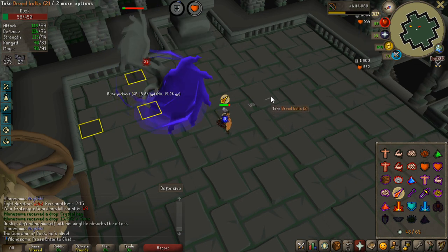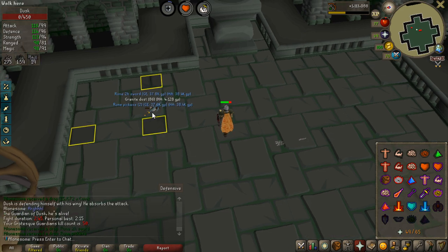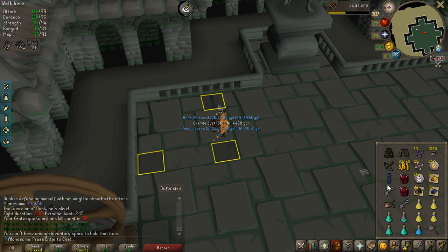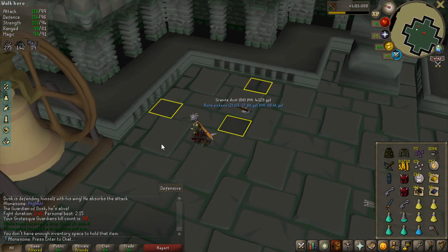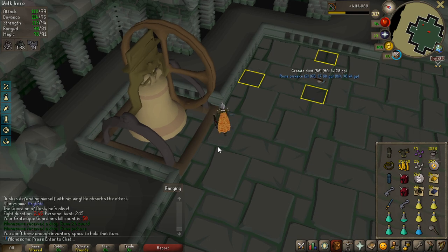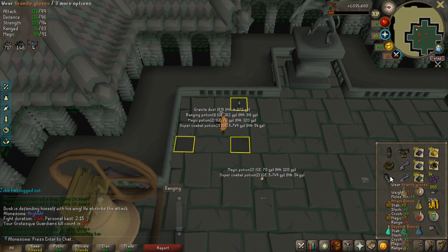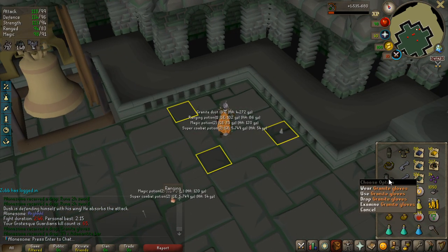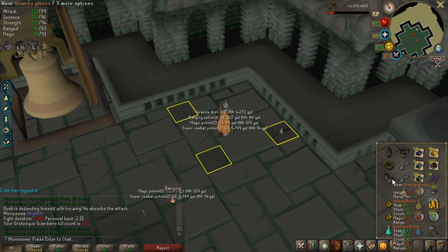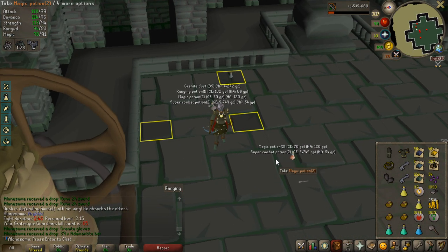There are actually only 30 people on the entire high score with a rank on Grotesque Guardians, and I'm going to be one of them on my kill number 50. Rune-to-age sword, rune pickaxes — look at this loot! I can make diamond bolts, dragonstone bolts, and the loot in general is very good money-wise, but still no rare drop. The drop rate is about 1 in 40 so I should have one by now. Finally I get a drop — it's actually a super good one. I've been using iron gloves and now I have granite gloves, which are very close to rune gloves in stats. Not a task though, but very nice to get a drop.